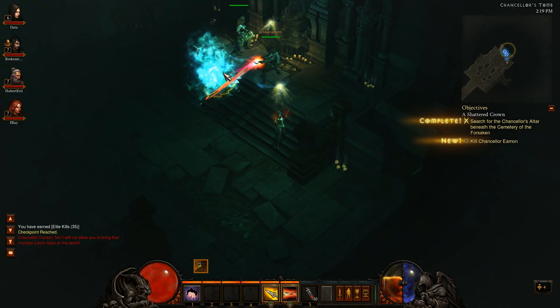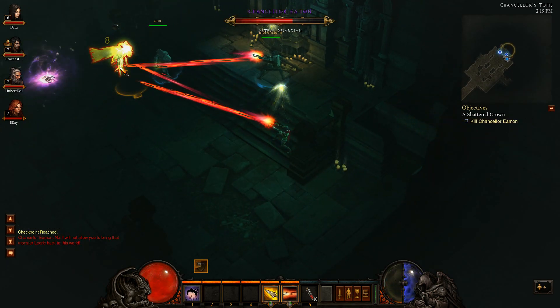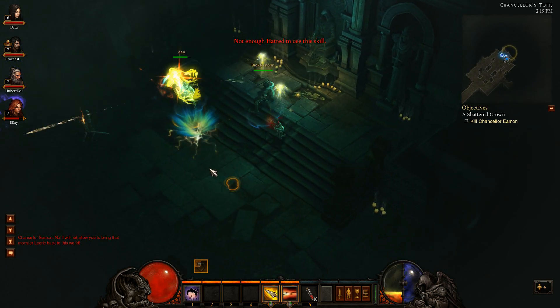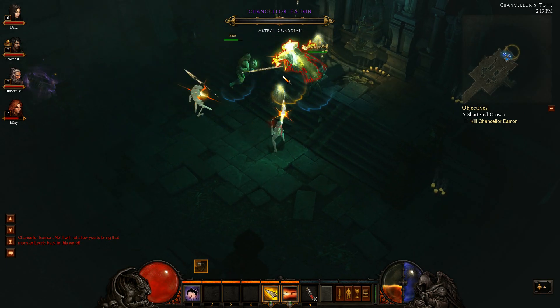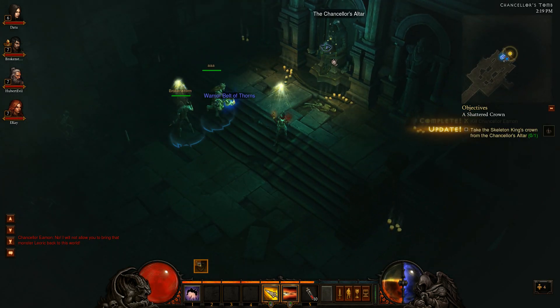Now I'm going to go ahead and complete this quest, which is the Chancellor, and once this is completed — once I kill the Chancellor and the Shattered Crown here — I will be able to actually use the town portal once I hit this Chancellor's Altar.